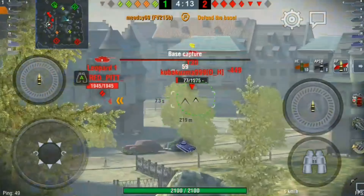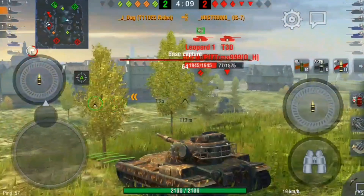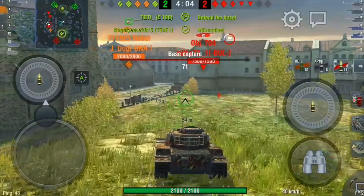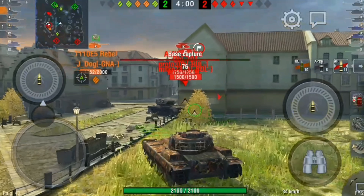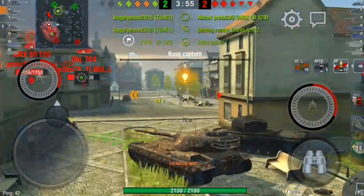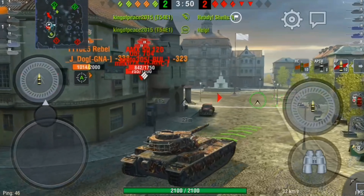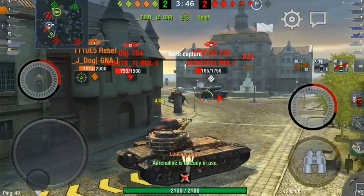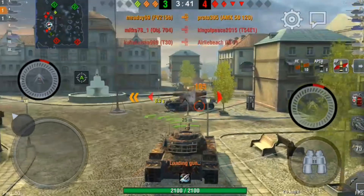We have two tanks down to the enemy's one, so they are in the lead. They've got 65 cap points. Jdog has just taken out the IS-7; the enemy is now on 70 cap points and this is where we need to make our move. Me and jdog both shoot the Object 704, we clear the cap, and now we just focus fire. He shoots the AMX so I decide to shoot the AMX too — we put him down to a one-shot and take him out.